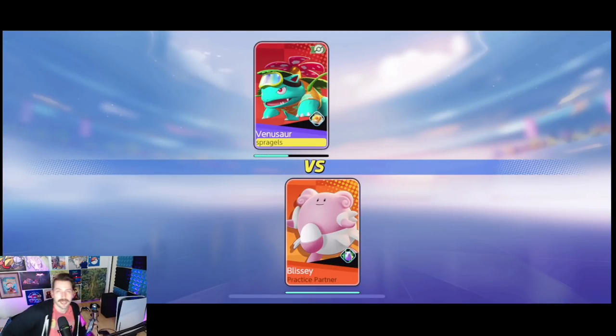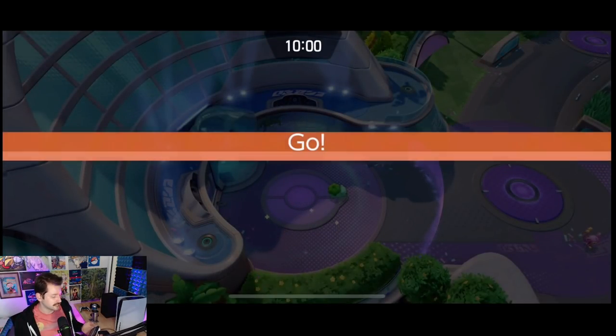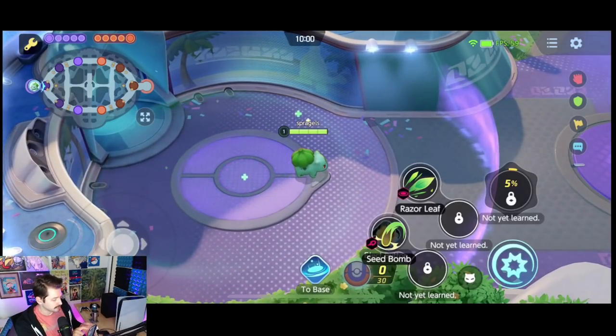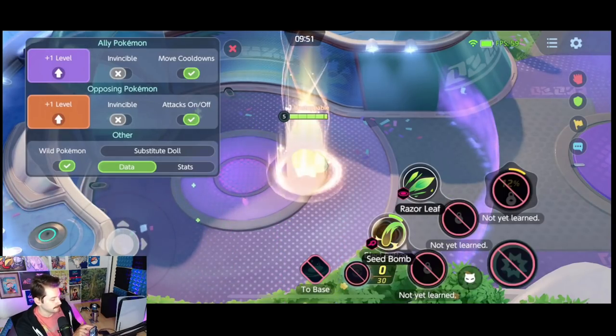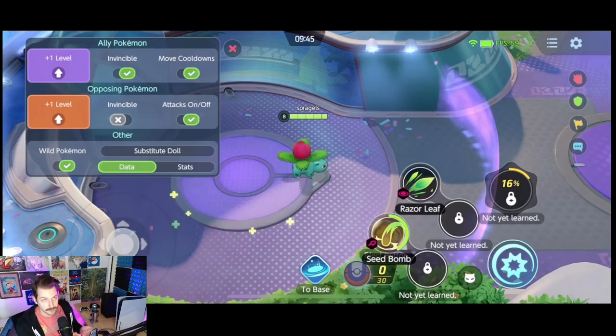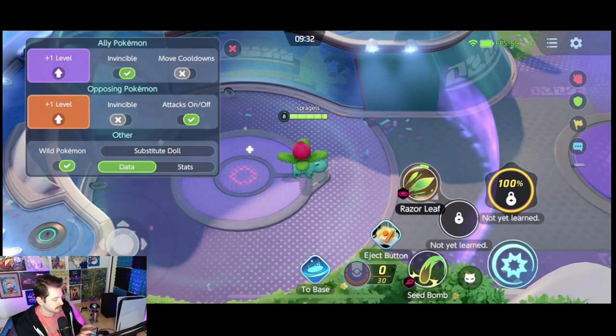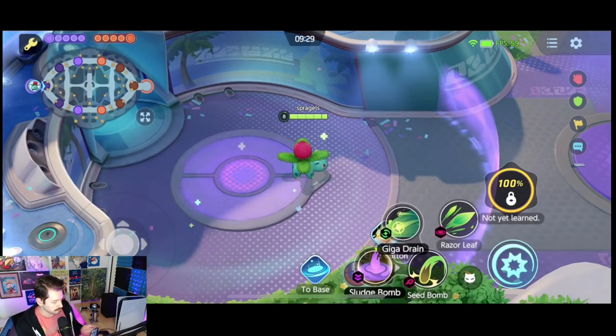You can start with Venusaur against a computer enemy like Blissey. Inside this practice area there are a ton of great things you can do. Up at the top left, that little wrench opens a settings menu where you can increase your level. You can make yourself invincible if you just want to try moves and not get hurt. You can get rid of move cooldowns so you can spam your abilities over and over and get used to how they cast. You can also toggle wild Pokemon on and off or have a substitute doll up with stats.